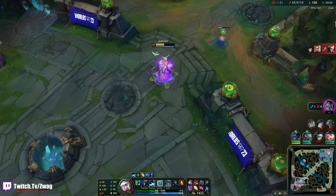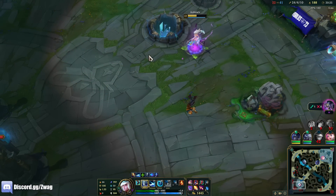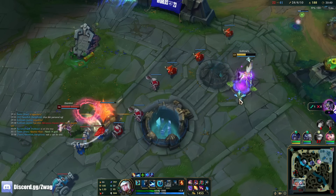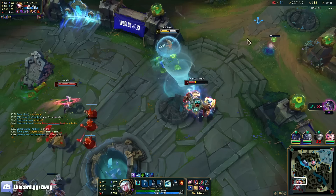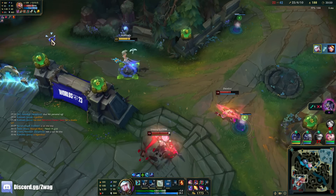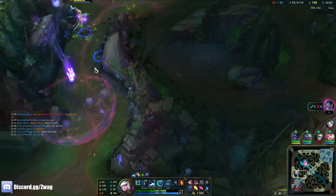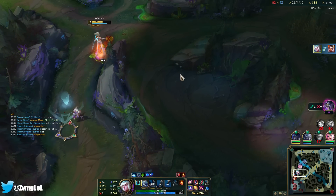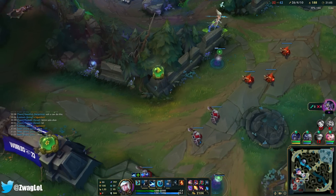I'm fast enough to just run away. I have 25 Magistrate stacks. Briar's gonna ult when she spawns. Is this purple stuff on me the Lich Bane? Oh my god I'm so fast — 500 base move speed! It's so easy to dodge everything.